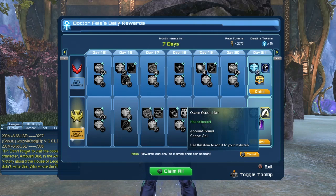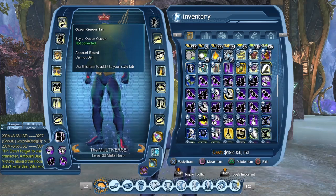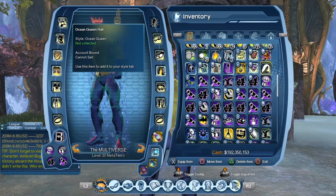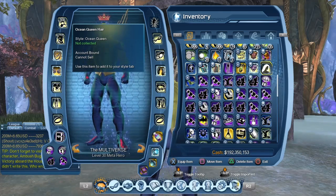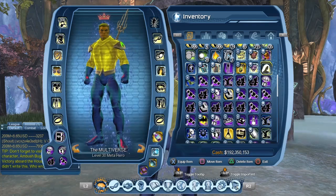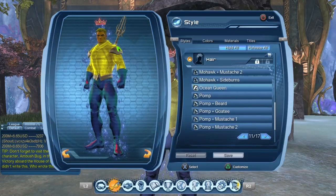So let us claim all the daily rewards for today. You can see the hairstyle is account bound, so if somehow you collect it on the wrong character, don't worry — you can use the Shared Bank to give it to any one of your other characters. So let us consume the hairstyle. There was a bit of lag there, and as you saw, it does not give a feat when you consume it.